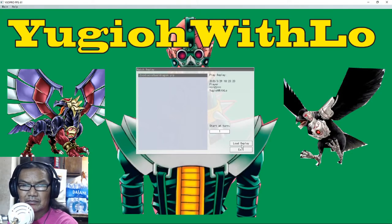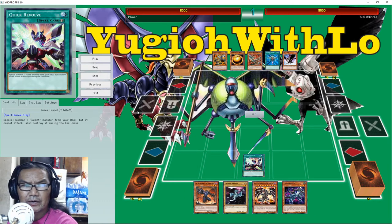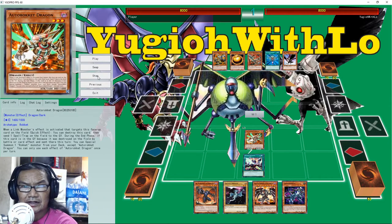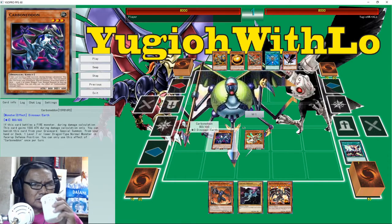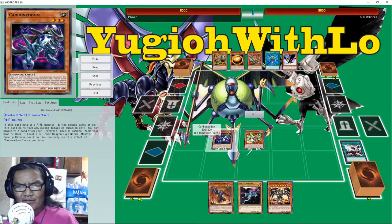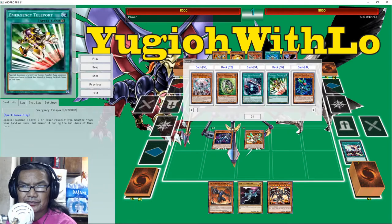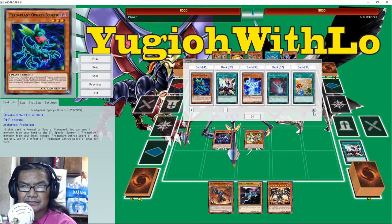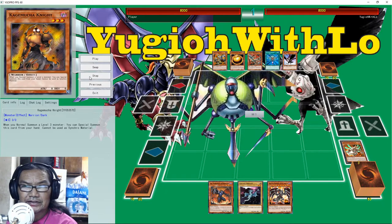Alright, let's check out this Guard Dragon combo. Draw, standby. This one can get any Rokket — it's like a Mist Valley Apex Avian for psychics but it's for Rokkets. It's gonna bring out this one; they're not gonna use the effect. Then it's gonna normal the... he's got a lot of like one-card starters. He's just gonna get that normal dragon — that's not gonna do anything. So we're not gonna waste our DD Crow.